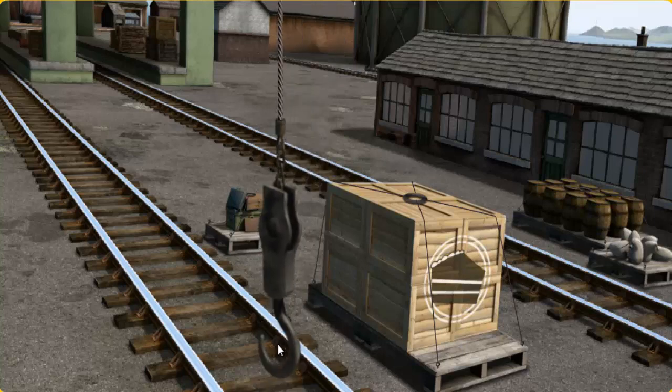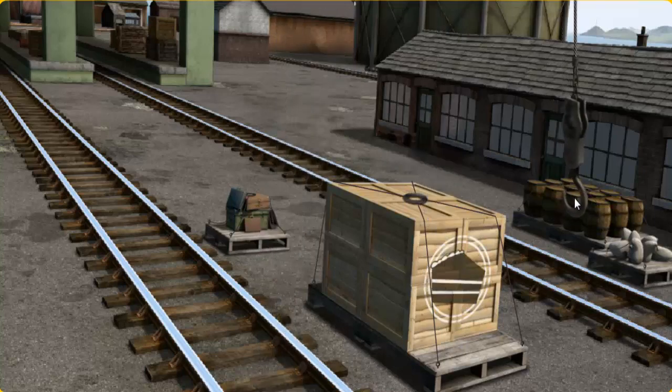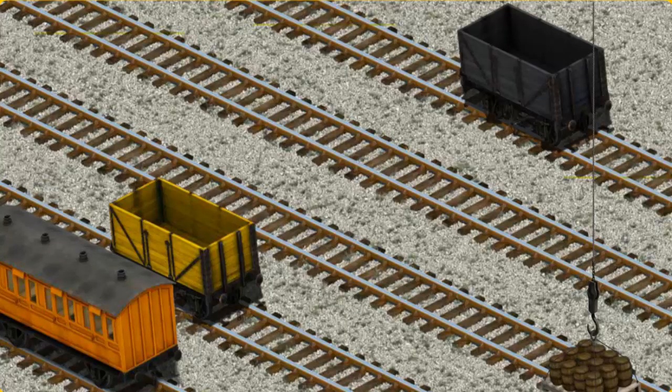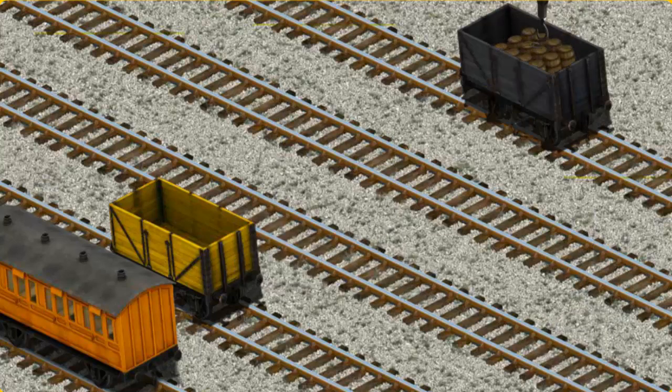Show Cranky where the water barrels are. That's it. Let's lift and load. Now the cargo must be loaded. Help Cranky find the black cargo car. There you go.